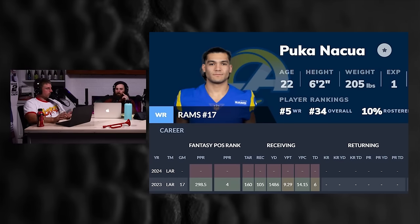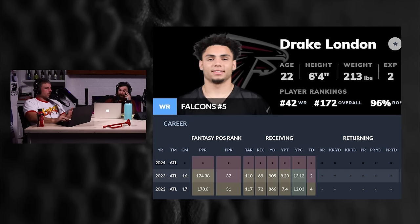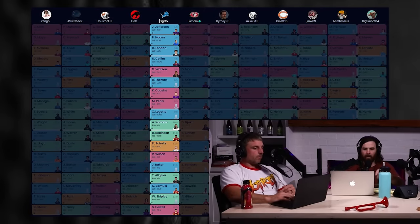Puka obviously set all the records as a rookie — he's everybody's darling. The value insulated into Puka is obvious, though he has an older quarterback throwing to him. Stafford has a year or two left but Puka seems to have four years left. I got Drake London at 3.08 — that's the Kirk Cousins bump, because I had a plan to get Cousins later and stack with London. Jalen Waddle went next, so I could have taken him instead.